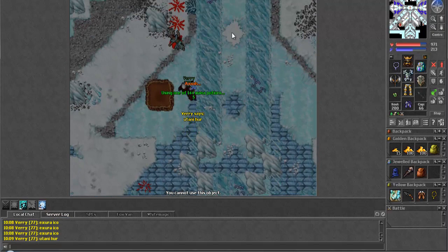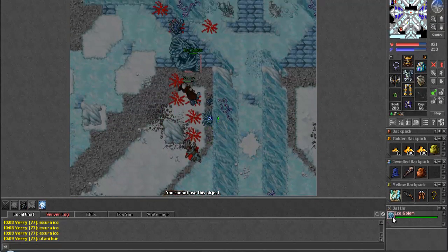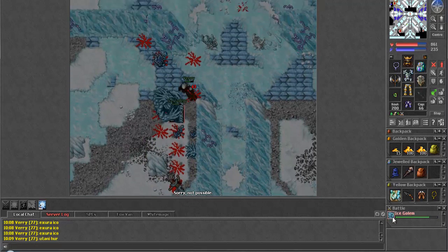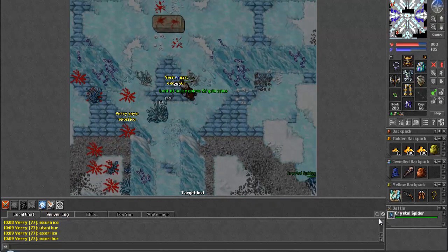We're going to check on this side now. Ice Golem respawned, it looks like. So we'll take him out as we're continuing to the east here.